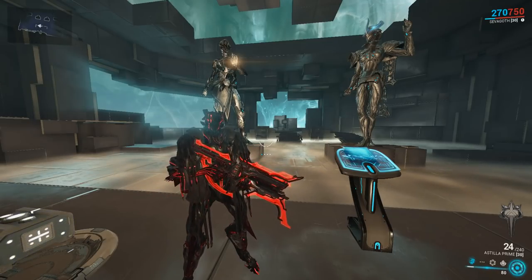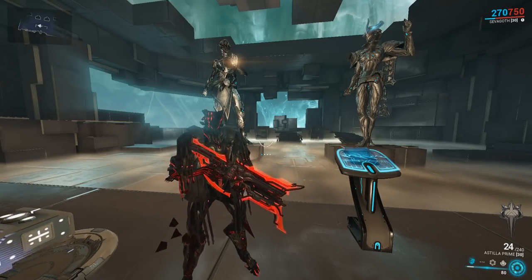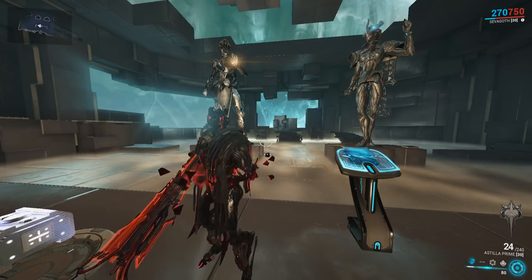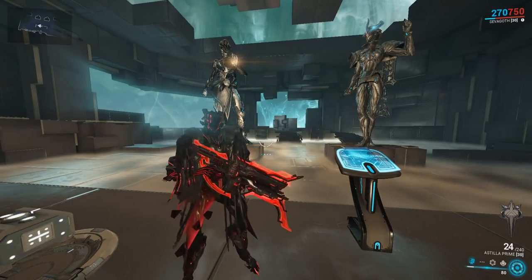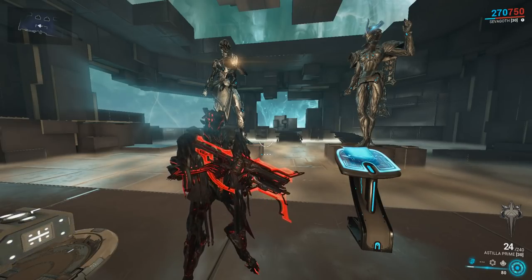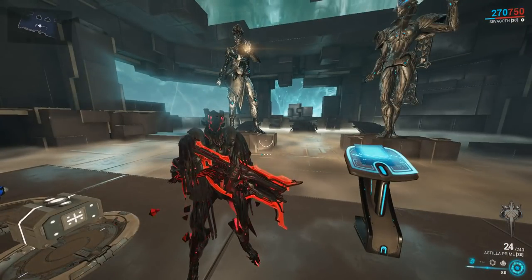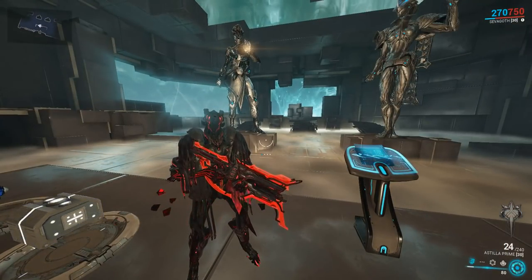Unfortunately for them, saying it's supposed to work on direct hit for AoE weapons, Galvanized Aptitude — the Condition Overload mod for primaries — does not work at all on the Astilla Prime. But that does not stop it from being a good weapon. So we'll go over the Astilla Prime today. It looks like a rifle, but it's actually a shotgun.